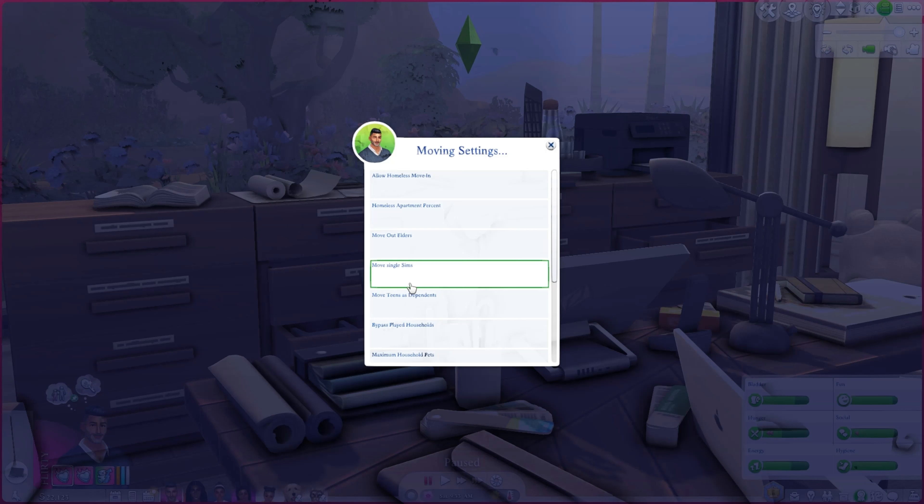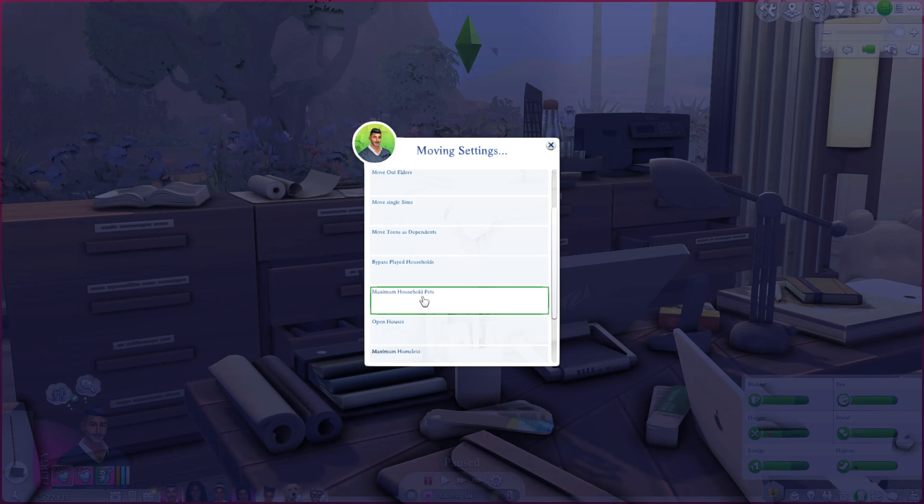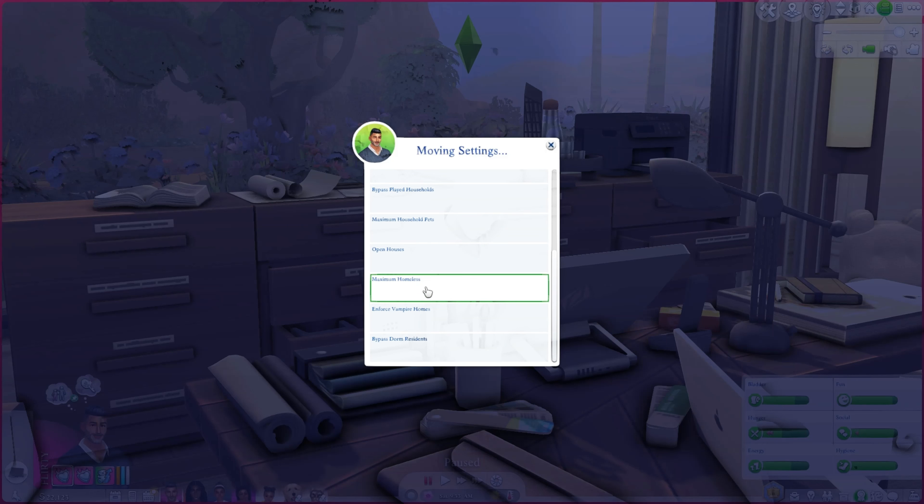Moving single sims out of homes — sometimes you'll visit a friend's family and someone has just randomly moved out. This setting prevents that. Bypassing played households keeps them from being moved around without your permission. Maximum household pets limits the number of pets sims can adopt through story progression — I've personally seen a sim with like seven cats, so this keeps that from happening.